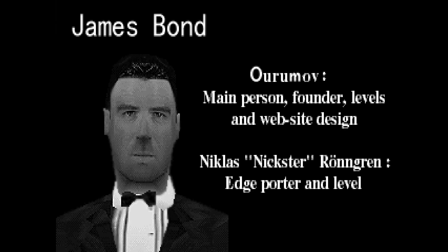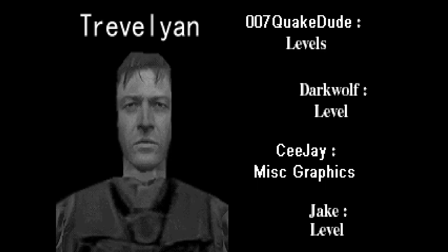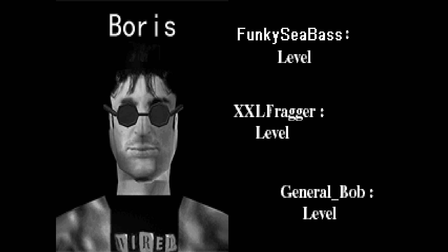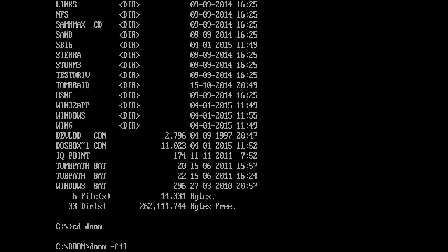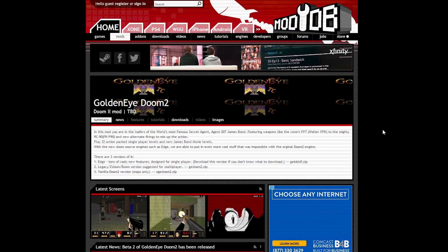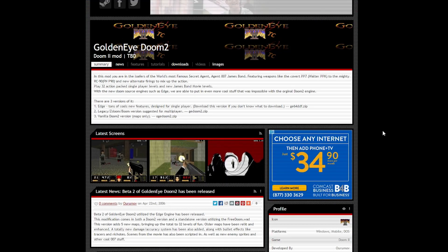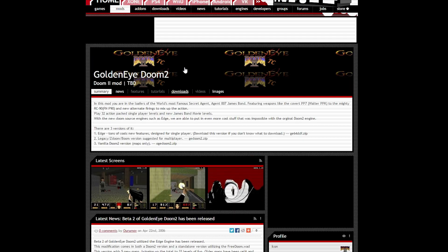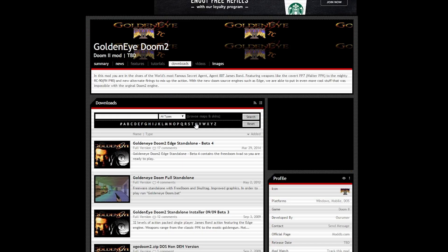It's tough to find historical information on this mod, but I remember being in high school the first time I downloaded a small wad of GoldenEye levels for Doom 2, so my best guess is that development probably started in the early 2000s. Back then I was loading wads straight into Doom through the DOS command line. Today, GoldenEye Doom has a very modest page on the ModDB website, with a few news entries dating as far back as 2003, with several different versions of the mod on offer.